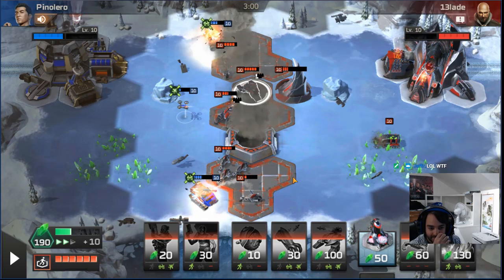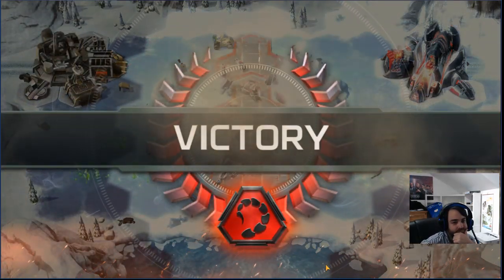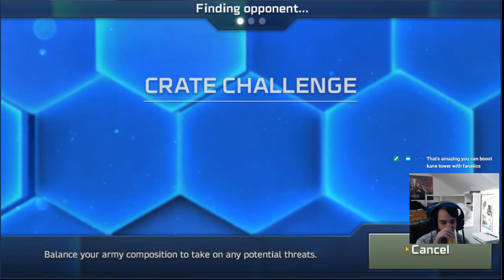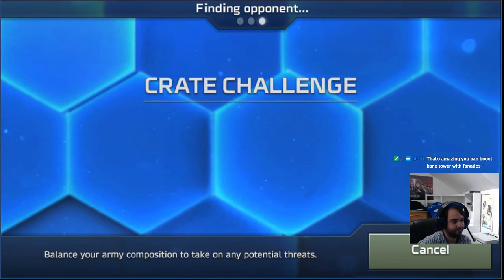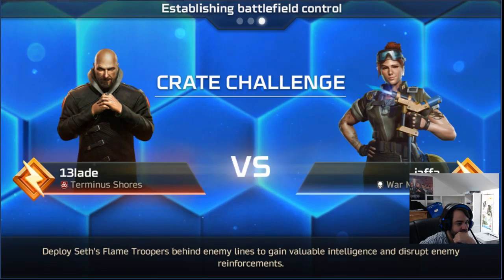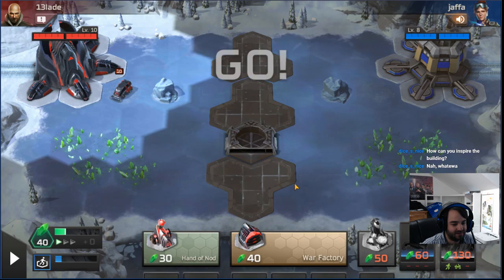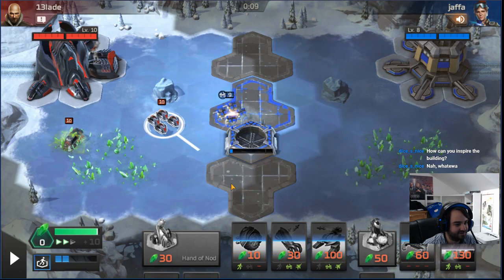All right, nice — enemy base destroyed. How can you inspire the building? I don't know man, I guess it's just bugged. It's the guys operating the obelisk — you inspire the guys inside the obelisk and they power it to greater heights I guess.